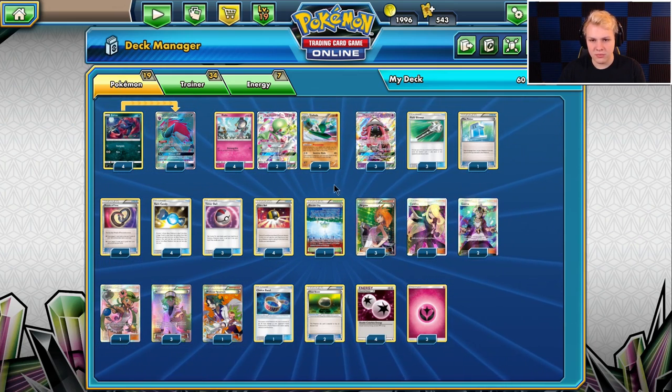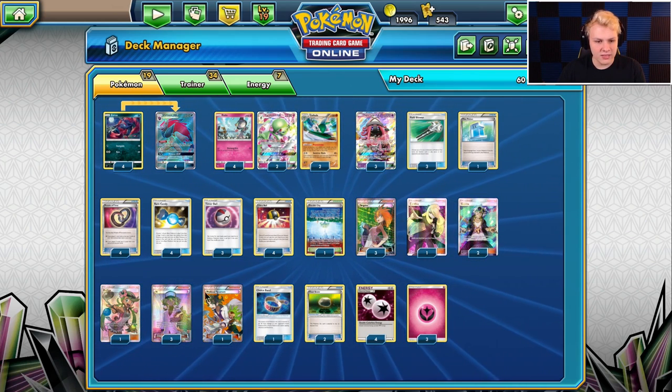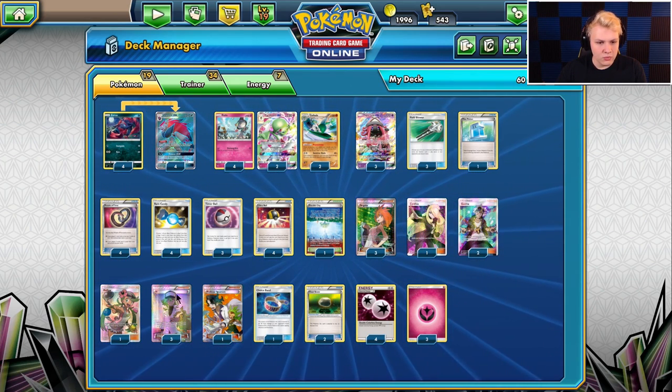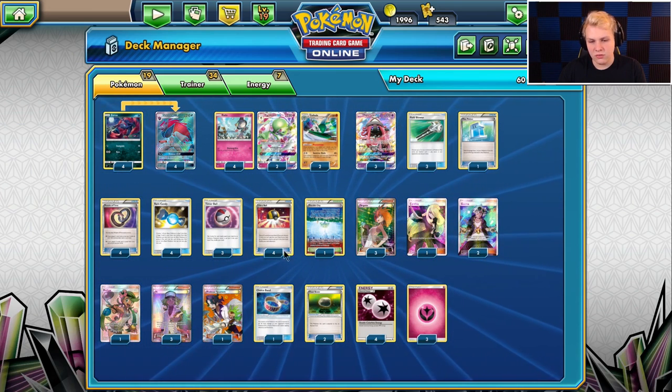3 Brigette, 1 Brigette — trying to stay consistent on the supporter line. 1 Cynthia, 1 Sycamore, 3 N, 1 Mallow — pretty standard draw support line for a Zorark deck.